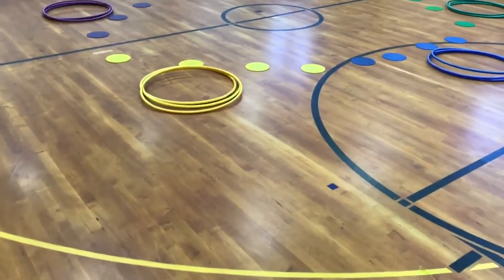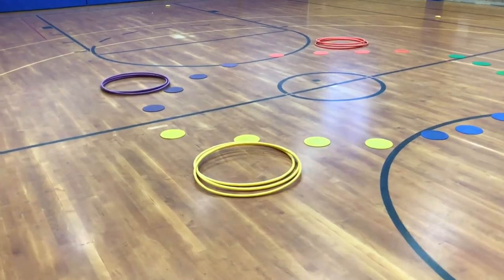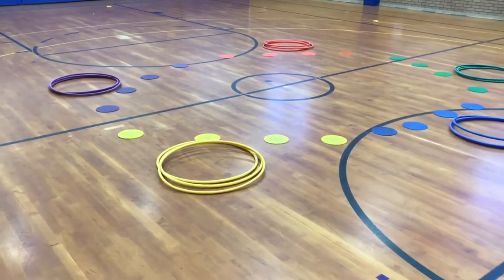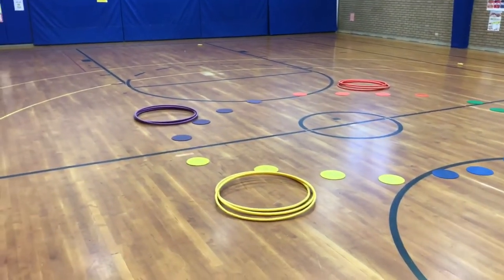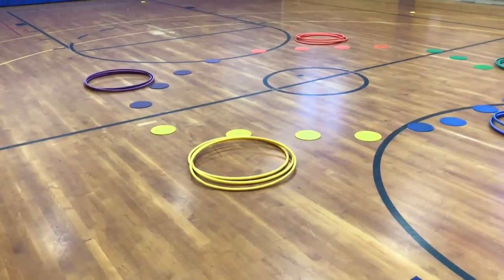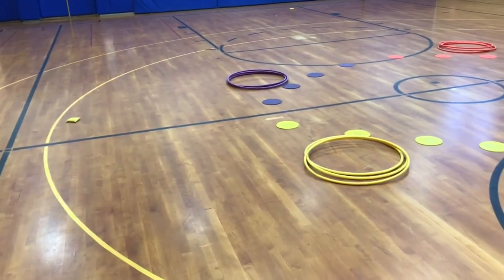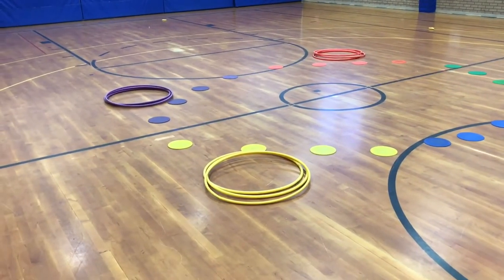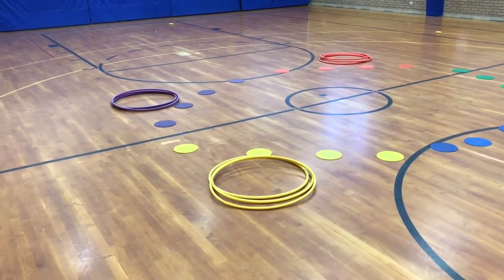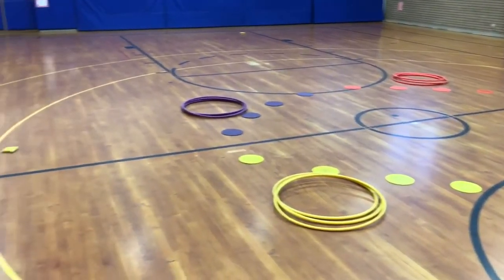Each group has three hula hoops and they have to stay in the hula hoops once you start. I have them start on the spots to begin with, just so they know who's in their team. After I start my music, every person has to be in a hula hoop at all times. They cannot slide the hoop — they can't just stay in a hoop and move it — they have to actually pick it up and move from hoop to hoop to collect the resources.